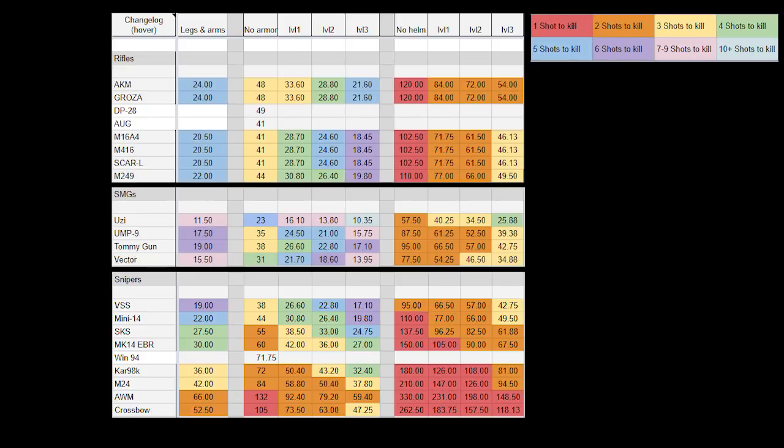Here is a quick overview — I'll link this Excel document in the description below. It's made by a very talented Reddit user whose link you can also find in the description. This spreadsheet shows how many shots it takes to kill depending on which helmet and armor the target has. I'm not going to go through all of it myself, but it gives a great overview for each of the weapons we covered today based on armor tier — very important for those who want to study this further.